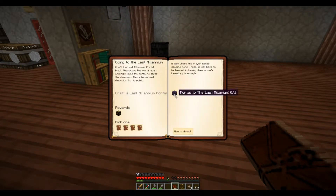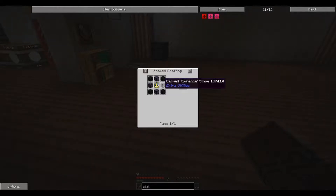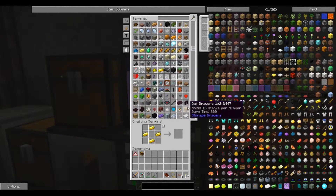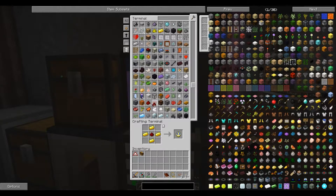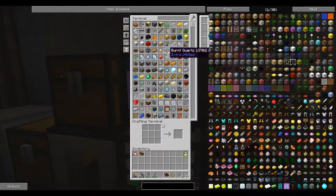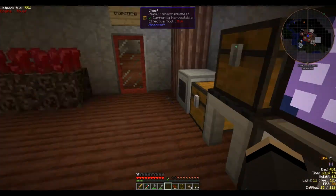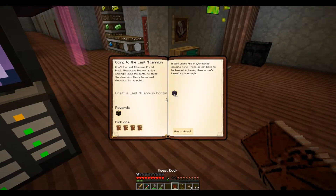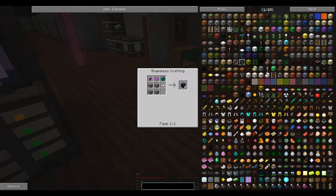For going to the Last Millennium we need a bunch of our ender stuff. We have this burnt quartz already. We need to make a clock — that is four gold bars and a redstone. We have burnt quartz here. And this carved eminence stone, which is an ender pearl, purple dye, and four stone.